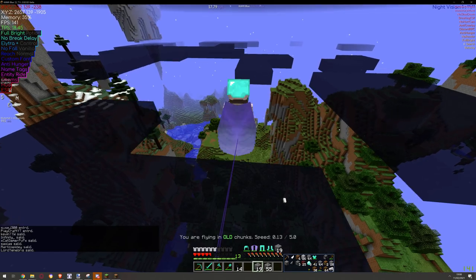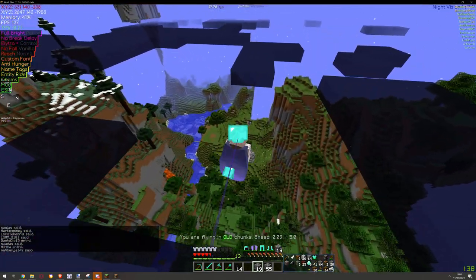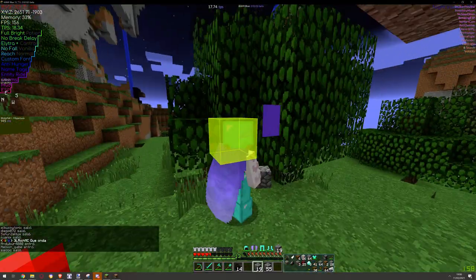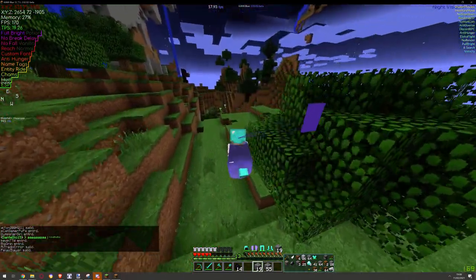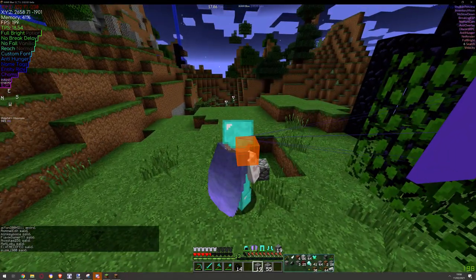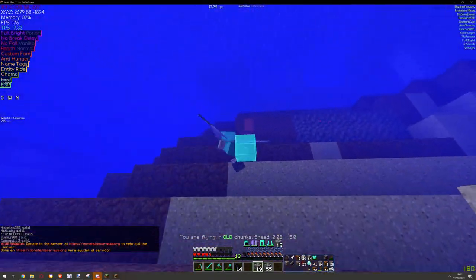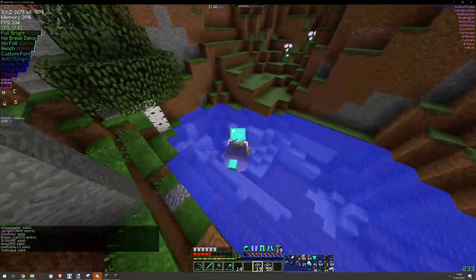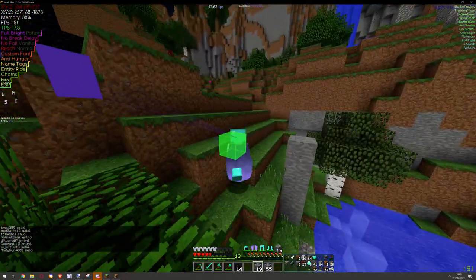The thing is we can't even fly vanilla — I have to let ElytraFlight turn off to check. Yeah, we can't fly vanilla at all. It's the hack that makes us fly. But anyway, look at that.